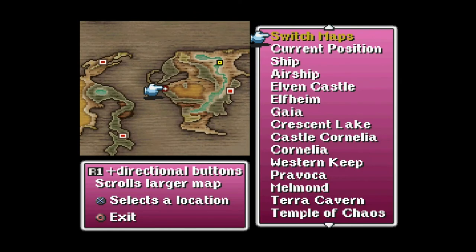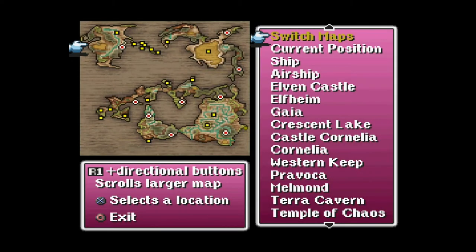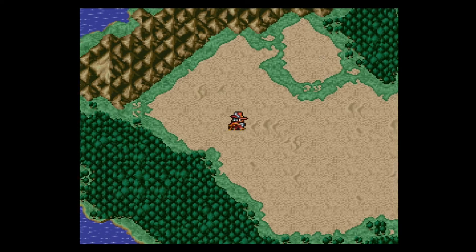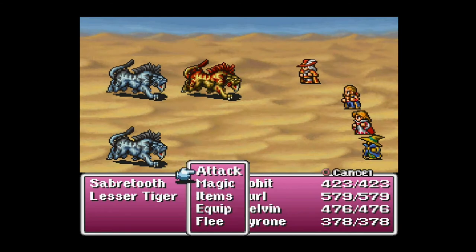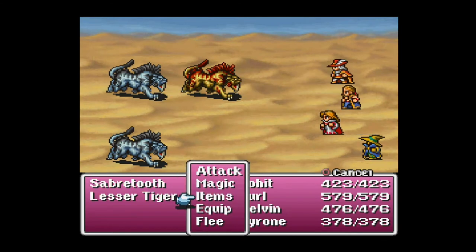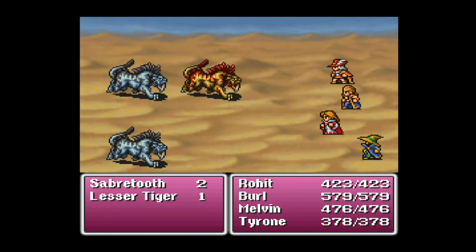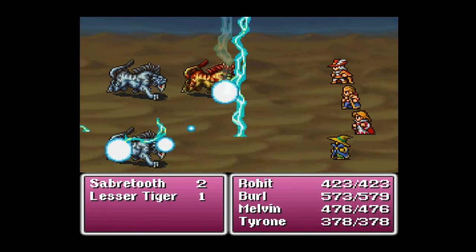Welcome back. I actually can't believe that I was able to land the airship here. Let me switch maps so you can get a better perspective of where we are. We're up here in the northwestern continent and section of the world map. You're probably thinking, 'Rabbit, it looks like you just parked by some random desert.' Friends, relax. We're not wasting time — there is a method to my madness, and I actually kind of sort of know what I'm doing.